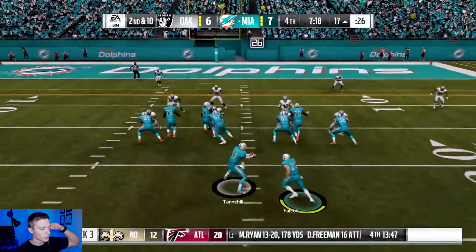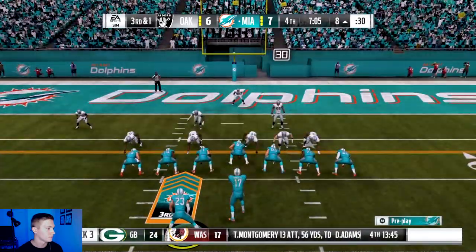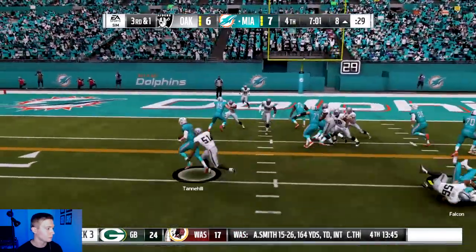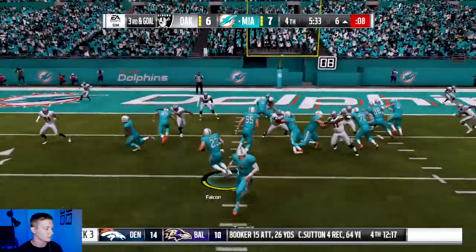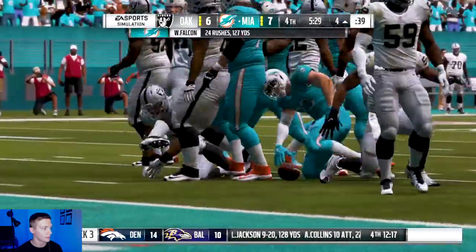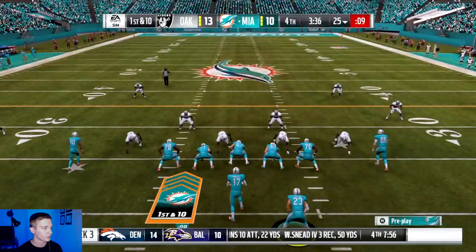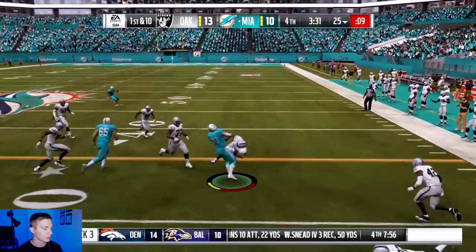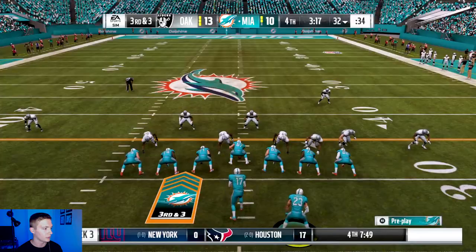Wade has 114 yards rushing on the day so far. Up the middle — run to Wade, he fumbles the ball, but he gets it back. Wade stopped — it's going to be fourth down. Alright, first and ten now. Oakland Raiders scored a touchdown, it's 13 to 10. Good spin there by Wade. Three minutes left, down by three.